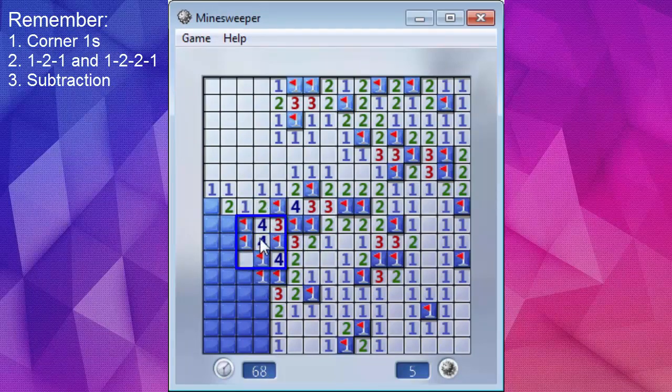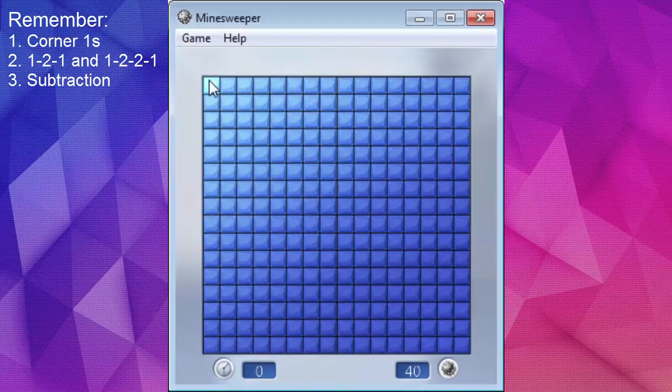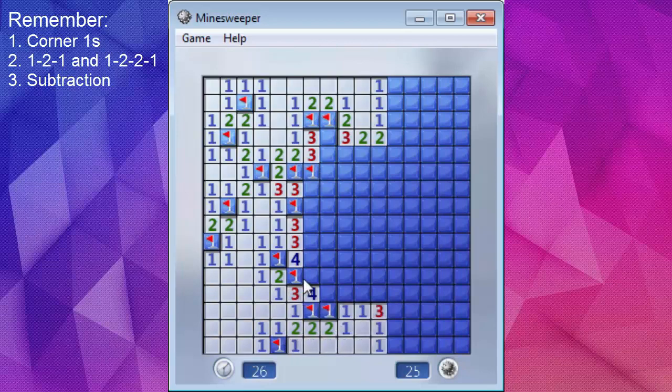The thing with Minesweeper is sometimes there is randomness involved. Sometimes there is no way of knowing — it's going to be between one of two tiles. That is called a 50-50, and those are kind of inevitable when you play Minesweeper. The best thing to do when you come to a 50-50 is, if you can't clear your way to it, just get it out of the way as soon as possible so that if you get it wrong, you can move on to the next board without wasting time. If you can clear to it, you should — never take 50-50s if you can avoid it.